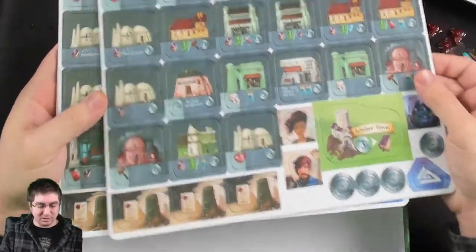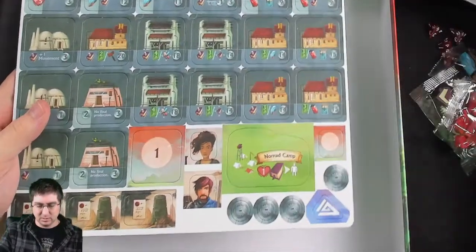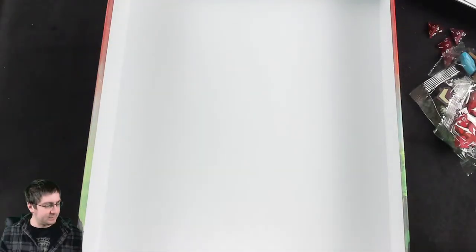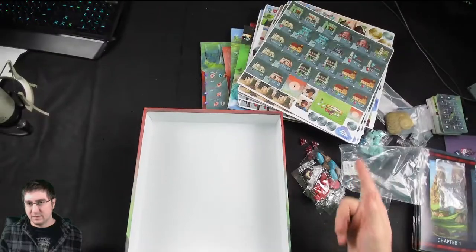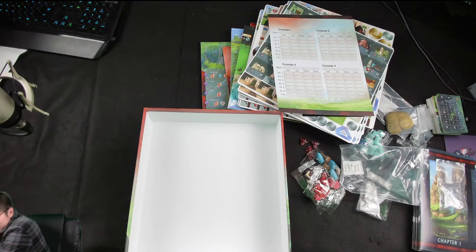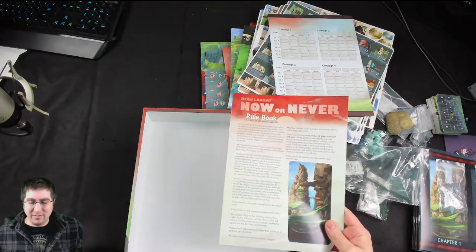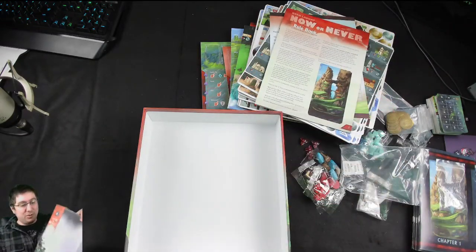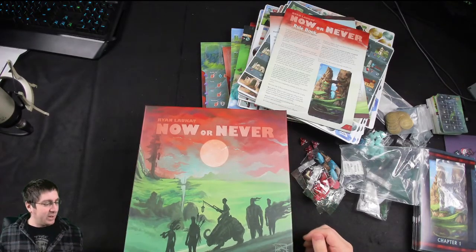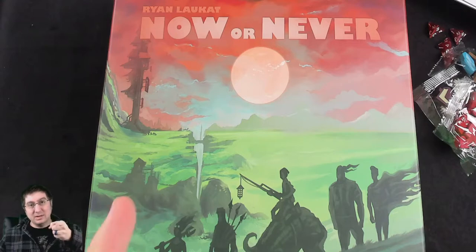Then we've got the reputation markers, some random location tokens, and that's it. So that is all of the stuff that makes this box quite heavy — this is the third entry in the Arzium series, following Above and Below and Near and Far, and finally Now or Never. Thank you everybody for sticking with me and scoping it out. We'll catch you in the next one — until next time, keep on gaming.